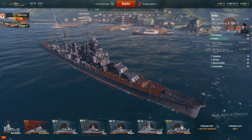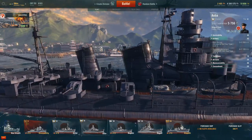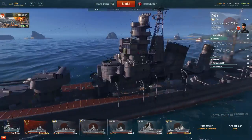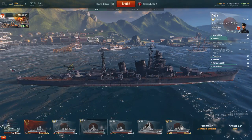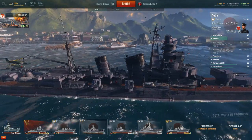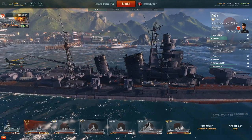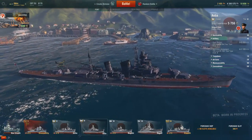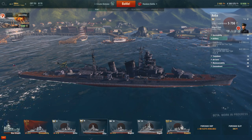The secondary armament is 4x120mm guns — two on the left side and two on the right. Nothing special; secondary armament is primarily used in close combat, which this ship will very rarely anticipate. These guns are also used as anti-air guns, a common feature on many ships.